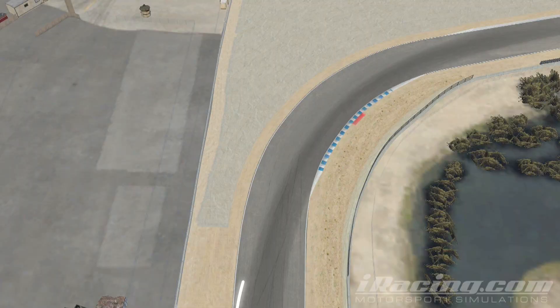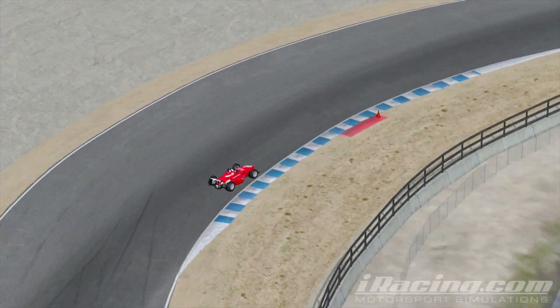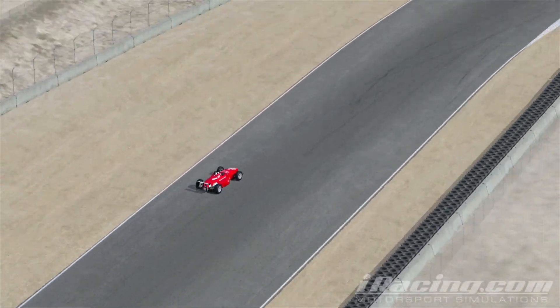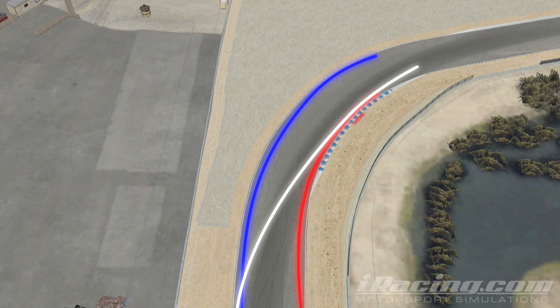Now, if we apply our Turn-In, Apex, Track-Out model, you'll see that the radius created is simply more efficient than the other two. A higher rate of speed is carried through the corner and our Track-Out speed is optimal. Showing all three lines taken at the same time, you'll see that finding the right Turn-In, Apex, and Track-Out is the fastest way to get through a corner. Next, we're going to discuss different corner types.